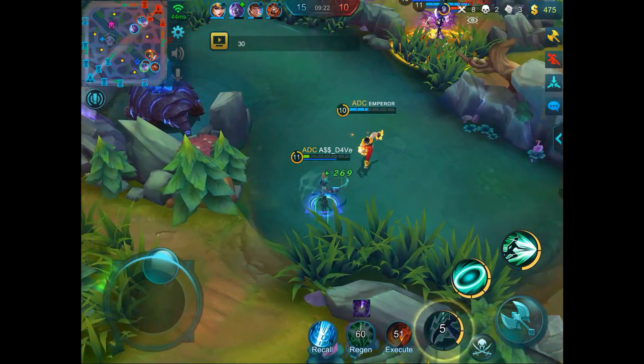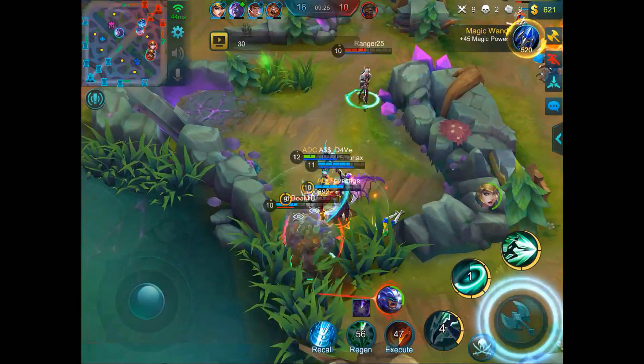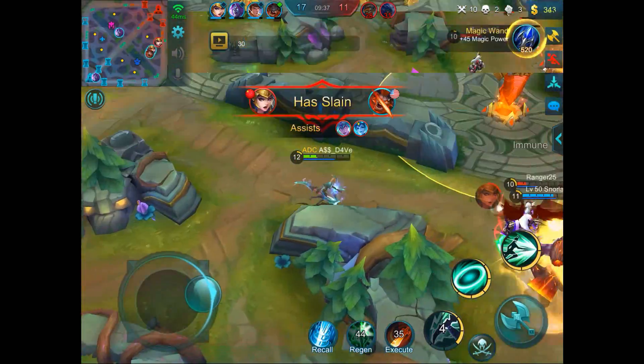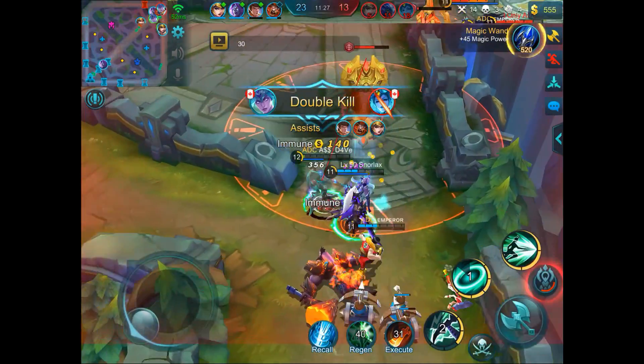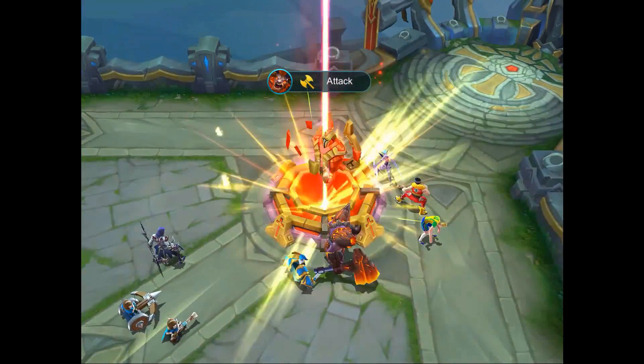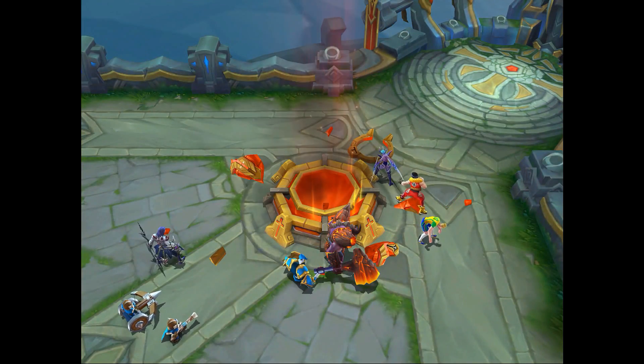Your playstyle has to be really careful — stay in the back, just like Fanny. Wait for the enemy team to use their CC and then you jump in to make sure you can assassinate someone instantly. Most of the time, you want to assassinate the enemy backline. Even if their frontline is really low, don't waste your abilities on them — try to target their backline.